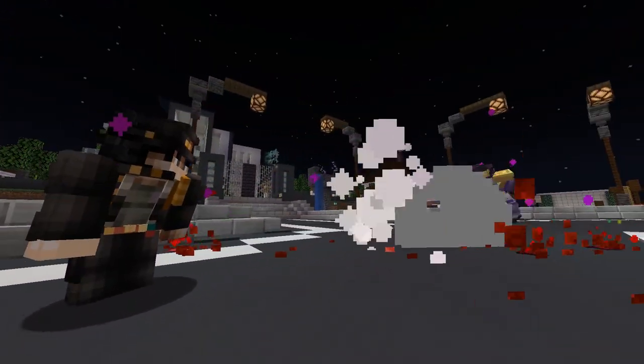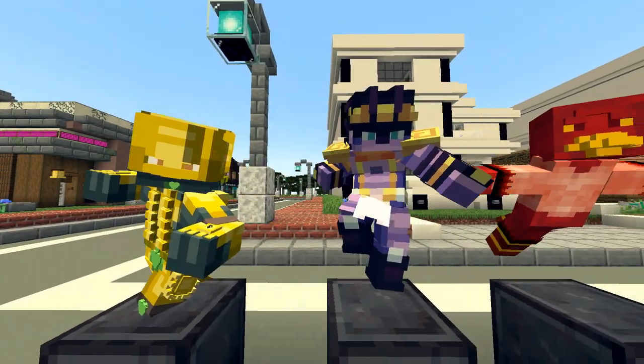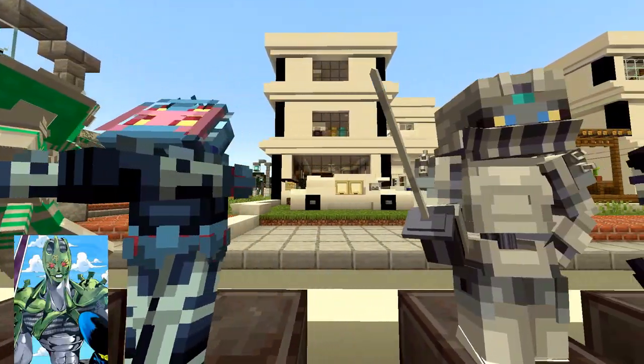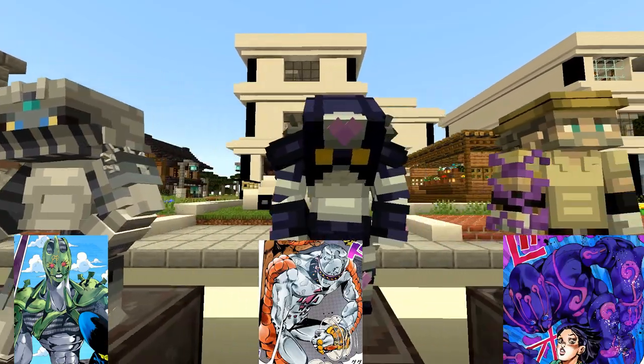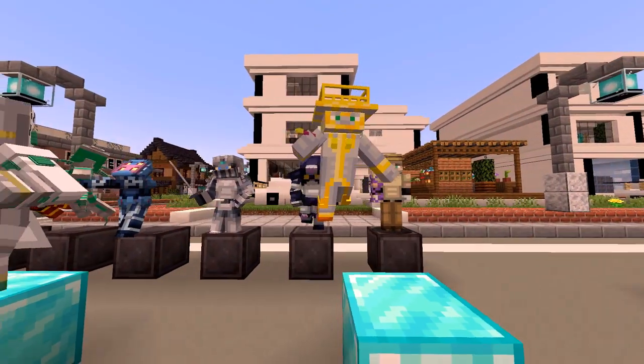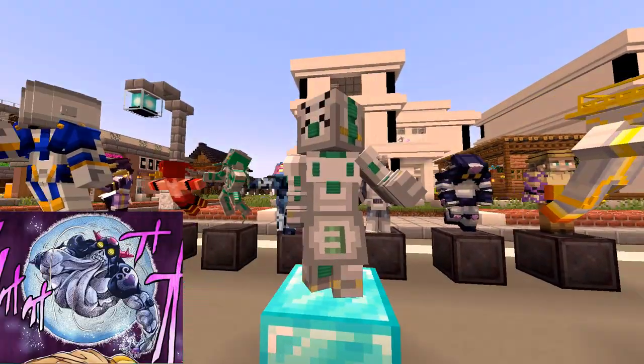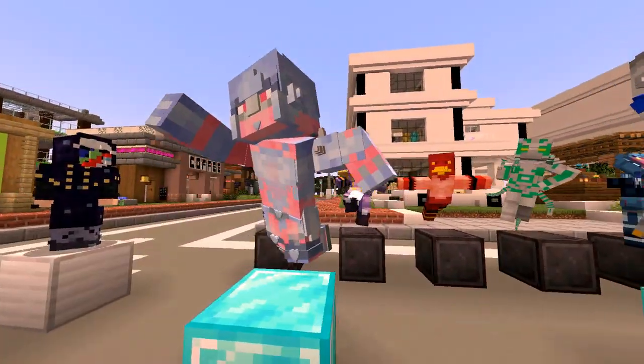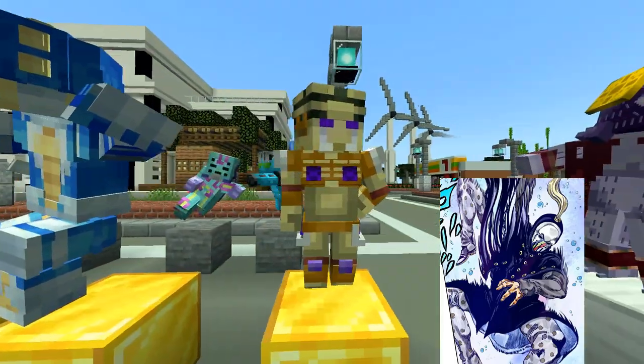You can see all of the stands in the video, but currently some of the stands are disabled and some need a rework. Examples of stands that have been disabled are Sea Moon, Jumping Jack Flash, and Enigma. In the current update, there are two stands that got reworked — Cream, Vanilla Ice's stand, and Star Platinum — and one new stand, Catch the Rainbow, from Steel Ball Run.